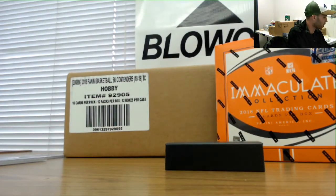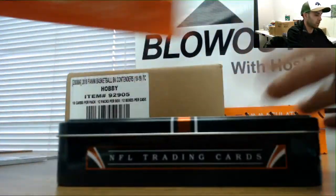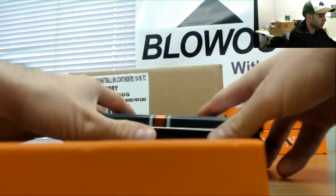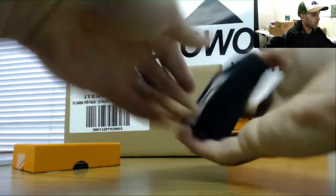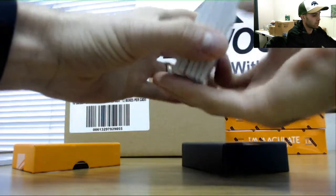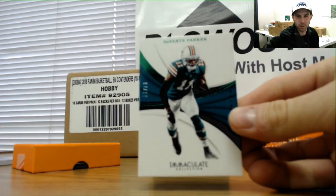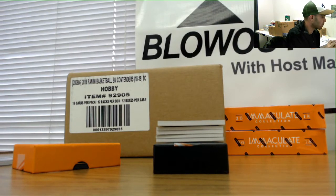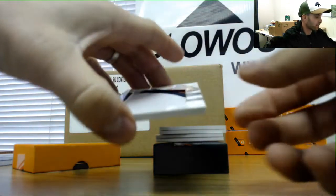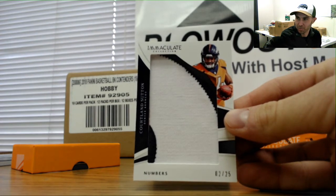Hopefully Darius comes back strong next year with a repaired ACL. Box number two — we'll random the Hayden Hurst at the end. No redemption in this one. Base card is 7 of 14, Davante Parker — seven spot is Jordan, 7 of 14. Number 2 of 25 jumbo patch, Courtland Sutton — chiefs nation pulling the Broncos piece.